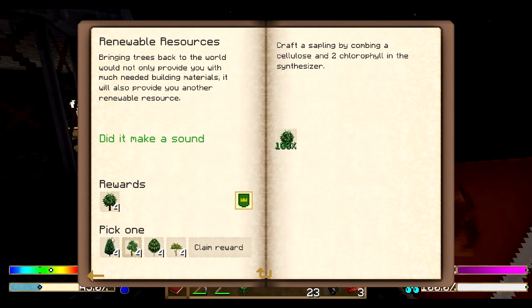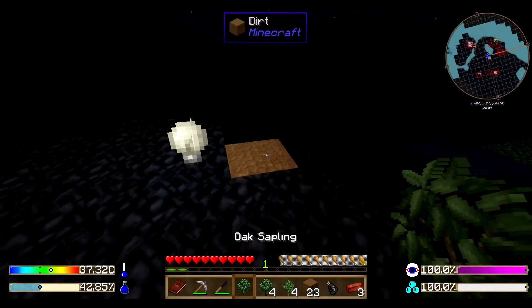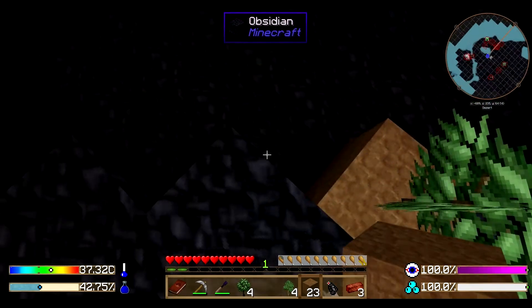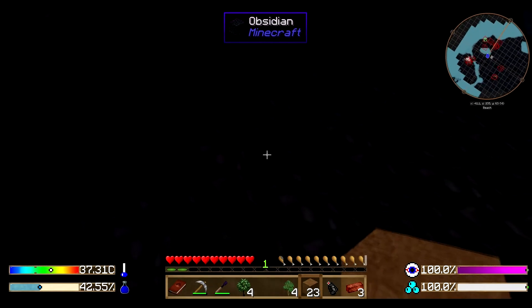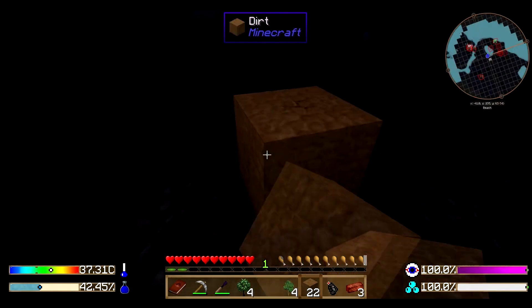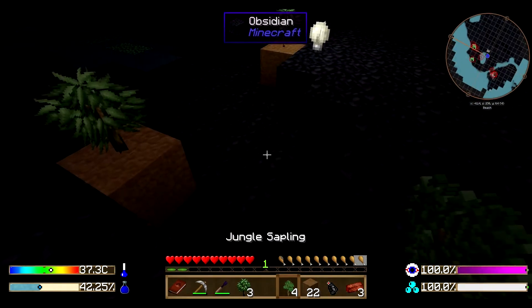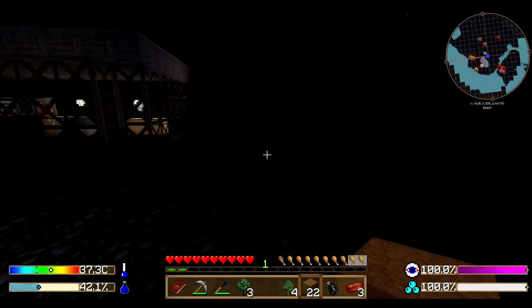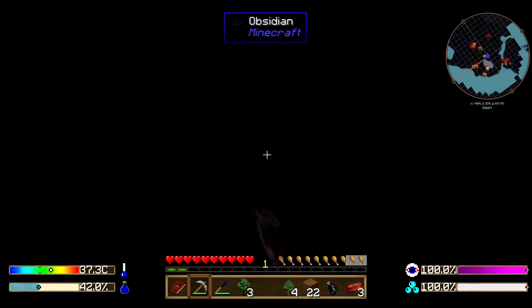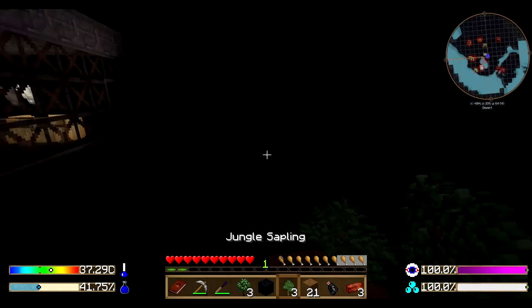I personally like the jungle saplings so we'll just take those, but it doesn't really matter. Take whatever one you like if you play it yourself. Dark oak — just to have one of those. And let's just plant some trees, here and there, make it a little bit more nice around us. Jungle sapling there.